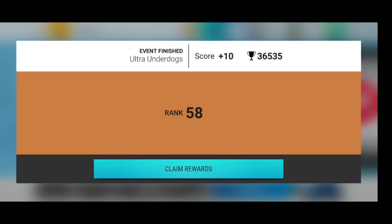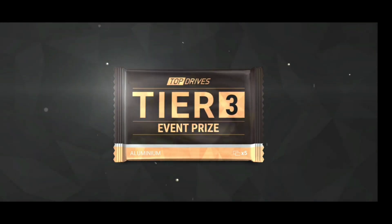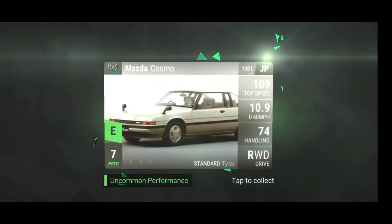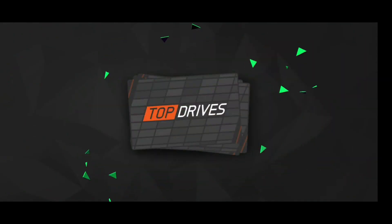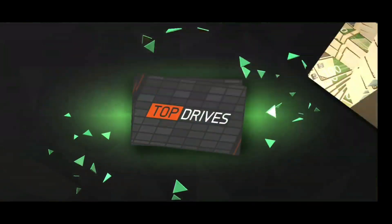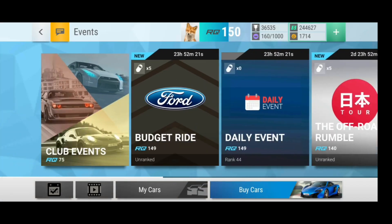Then we have the Ultra Underdogs — sadly only plus 10. I actually forgot to join the event and joined like two hours ago. I just came unlucky and joined an already full bracket — the top guys already had like 500 points or something, so I had no chance there. In the end, tier 3. I actually didn't want to buy tickets because I was focusing on the finals to get that tier 2. What can you do. We get just a rare here. That's all events.